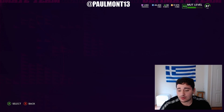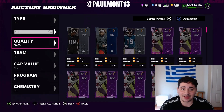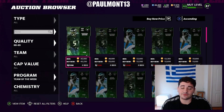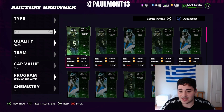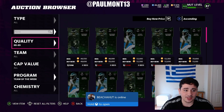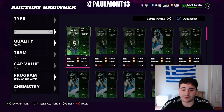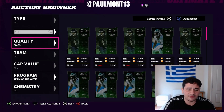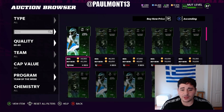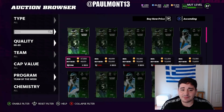Team of the Week is officially out, guys. EA just decides they don't really want to drop content anymore — getting a little lazy with it. Head over to quality 88 to 89. I have not posted a coin-making method on this already, so this is a new method. 45K — that's a snipe price right there. You're going to want to snipe these guys for around 45 to 50K. Right now, as you can see, they're at 49 and 50K. If you could snipe them for around 45K and below, that's the best price you're going to get for these new 88 overall Team of the Weeks. Snipe out as many as you can.